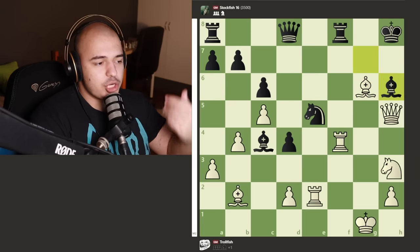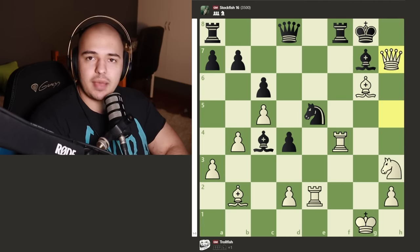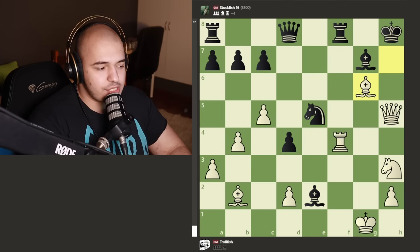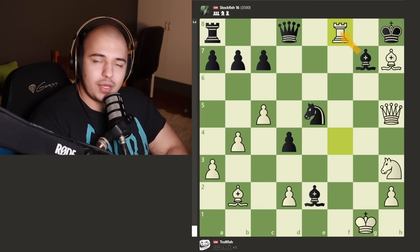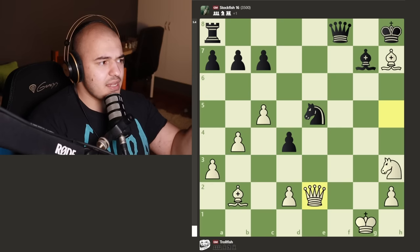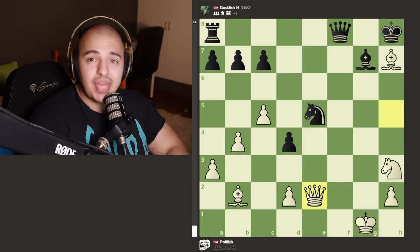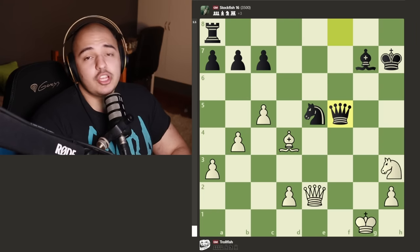Stockfish doesn't fall for easy tactics - it just takes the rook on e2, attacking the queen. The discovered check doesn't work now because I can just take the queen. We get a bunch of trades: rook takes rook, you take with the queen to keep the knight guarded, the queen goes back taking the bishop on e2. Material looks almost equal, but the bishop on h7 is now hanging because the queen moved - Stockfish is actually up a piece. Bishop takes pawn, the queen walks in, the rook swings over.